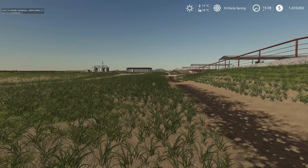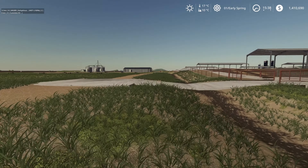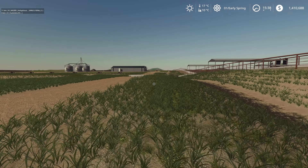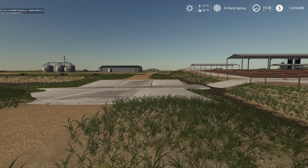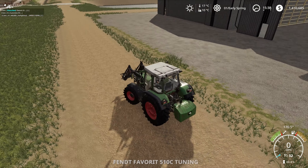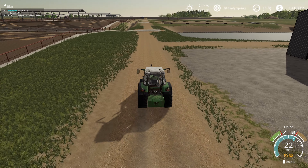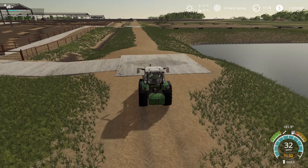Over here we have the Fendt 500 - not a 300 as I kept calling it - with its front loader on, waiting. And the truck which we're going to take over to the store to buy some bales of hay so we can feed the cows that we're going to buy. This is going to take a while so we're going to jump into a time lapse and I will see you back at the store.